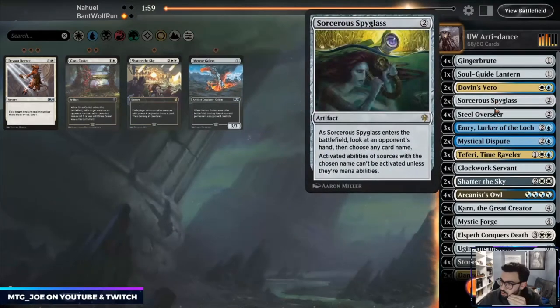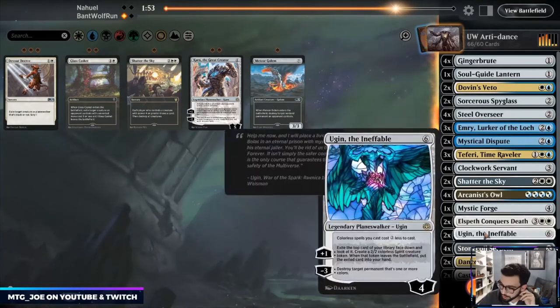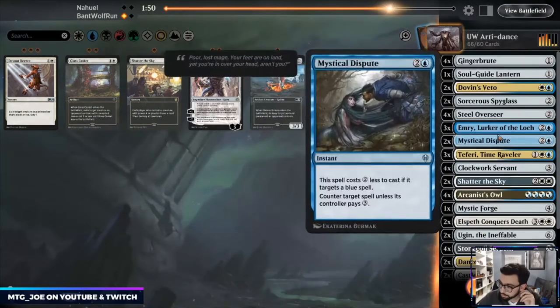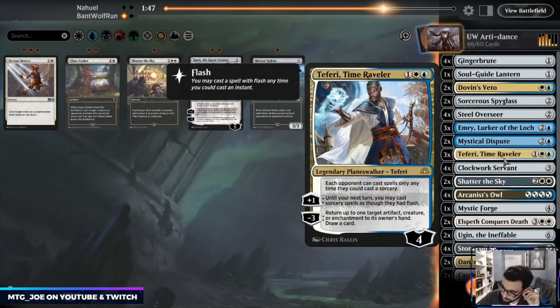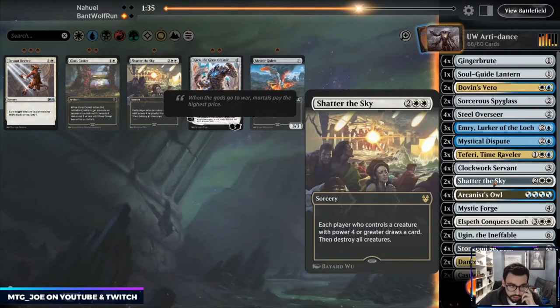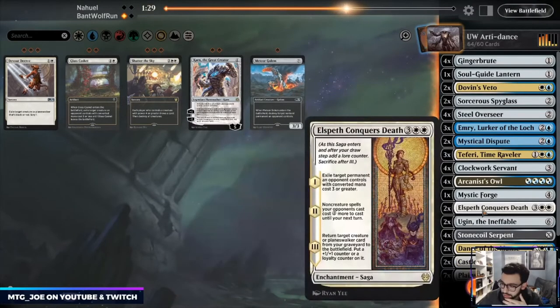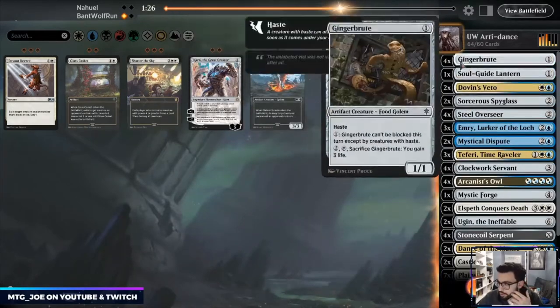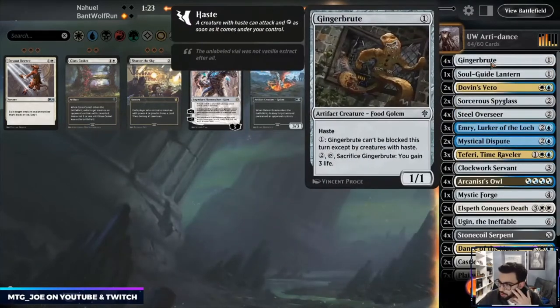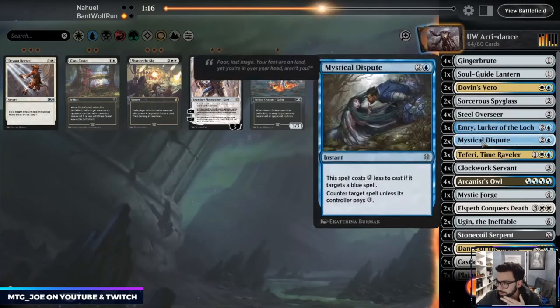I don't think Karn really does anything here so let's get rid of Karn. Conqueror's Death probably has text. Teferi — I doubt they bring in counters to be honest but it can help with Brazen Borrower. Shatter is interesting. I think we need to be the aggressor in this matchup. Spyglass we need. Probably just get rid of Teferi in this matchup.